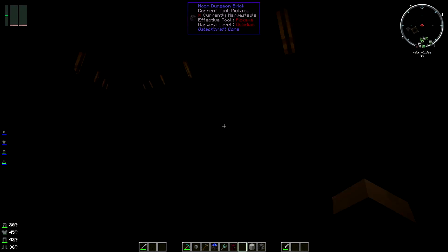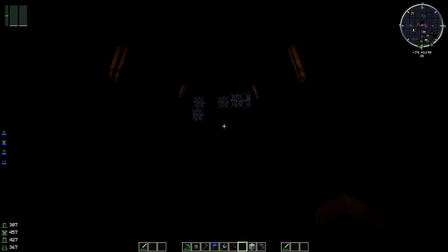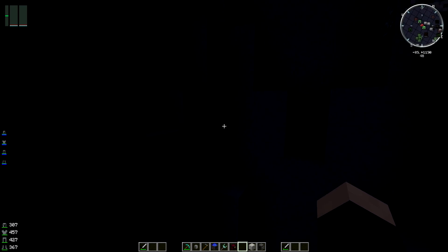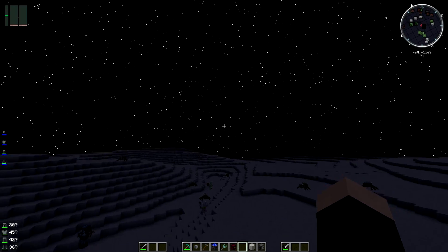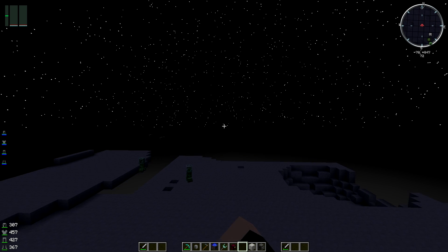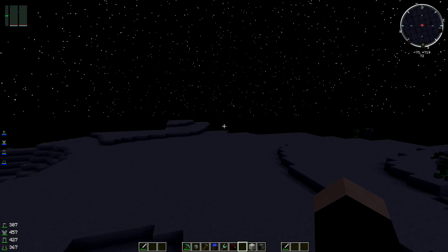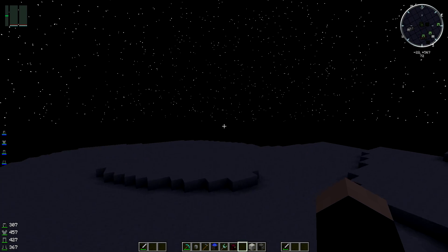That is pretty much it for the dungeon. Just be very careful — it's normally a lot more dangerous than this. You're going to have to go through a couple to get all your schematics if you want to get to Mars and get the moon buggy. Both are really cool features, definitely something you want to be getting. You're going to have to do a lot of exploring and be very careful because this place is dangerous at night. Once you get to Mars, you'll realise how easy that moon boss was and how much you wish you could be back fighting him rather than the one on Mars, because the one on Mars is just an absolute nightmare.